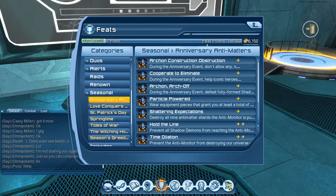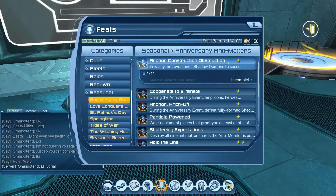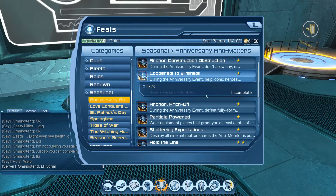Now in the seasonal section, first is Archon Construction Obstruction — during the anniversary event, do not allow even one shadow demon to succeed in merging to create a shadow demon archon. You have to stop 11 of them. Next is Cooperate to Eliminate — help the iconic heroes and villains like Cyborg, Giganta, and Bizarro defeat the archons out in the metropolitan zone. You just have to do it 23 times to get the feat.